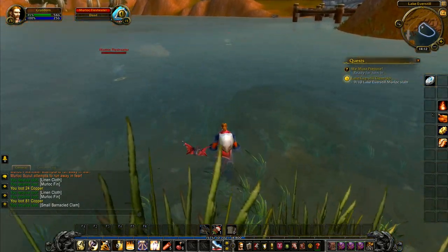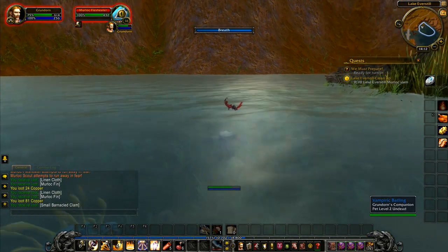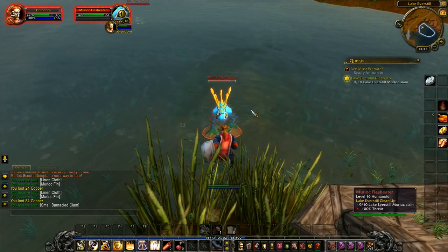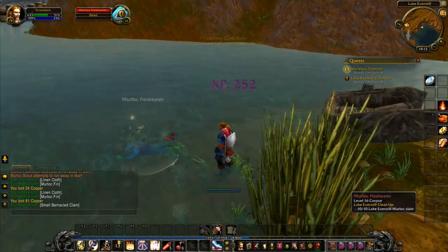We want one more. Just one — that's all. So if we go over here, I can taunt him over. And if I just walk back up above the water — I prefer fighting on top of the water, it just makes life a lot easier. Throw the shield at him and job done.